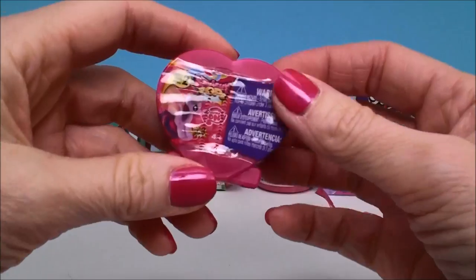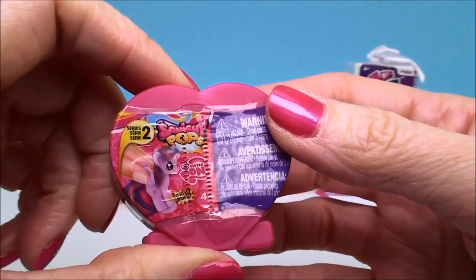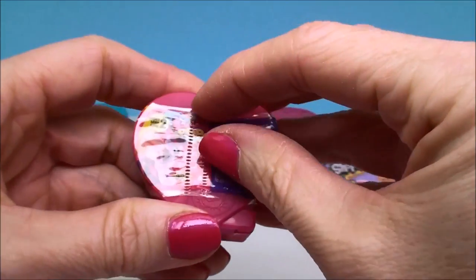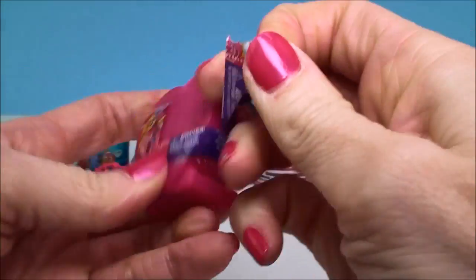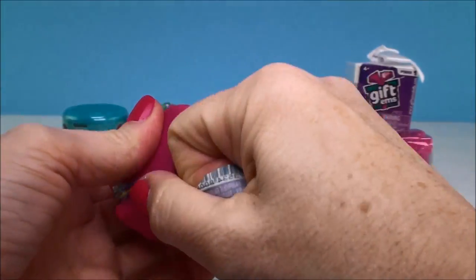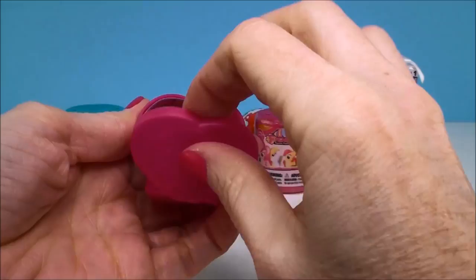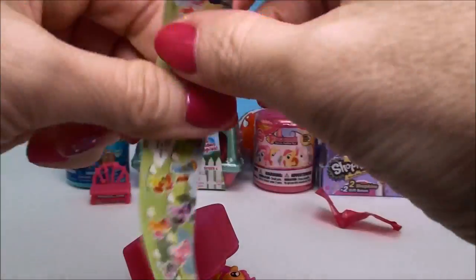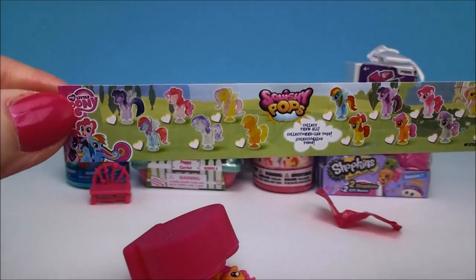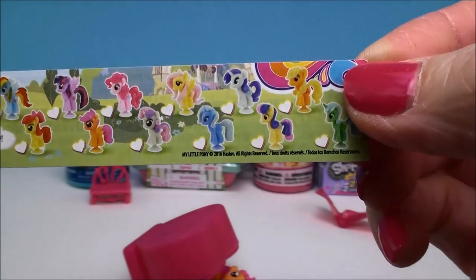Alright, let's go back here and pick this one up that I dropped before. And this is a My Little Pony Series 2 Squishy Pop. Inside is the flyer and it shows all the different ones you can collect. There's a whole bunch of them on here and they're really super cute.